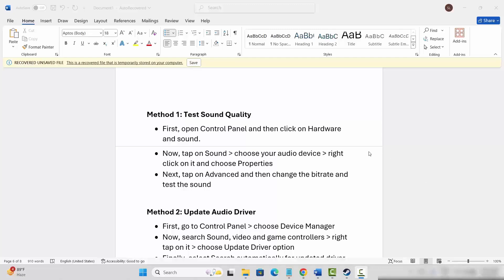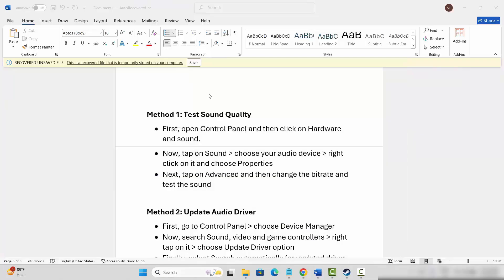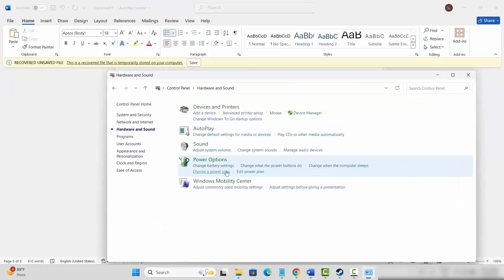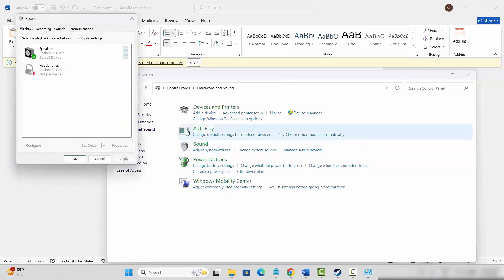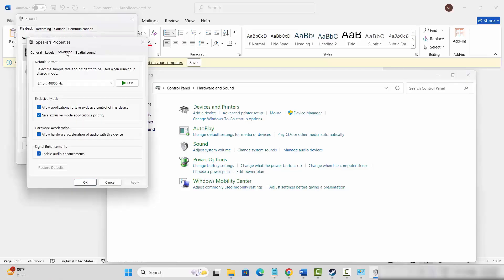The first method is to test sound quality. Go to the search option, search for Control Panel, click on Hardware and Sound, then click on Sound. Select your speakers, right-click on it, click on Properties, then click on Advanced. Here you need to select each format and test it. Make sure to select 24-bit at 48,000 Hz, then test it and click Apply and OK.